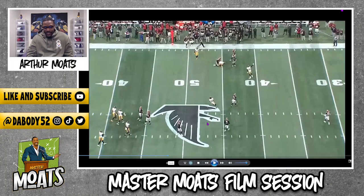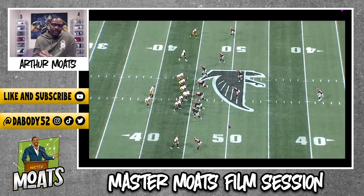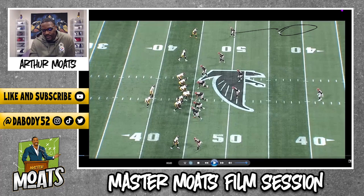You love to see it. Good energy from Pickens too — showing good energy right there. So in this particular play, it's about third and four or third and five, and the Falcons are playing a Cover 3 defense. That means you have three deep defenders — deep thirds — and underneath defenders.